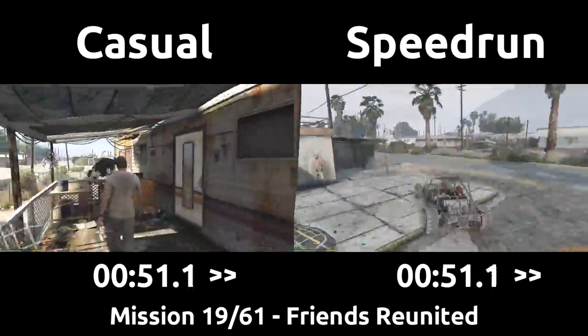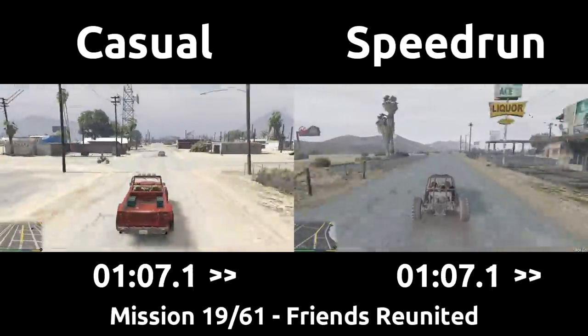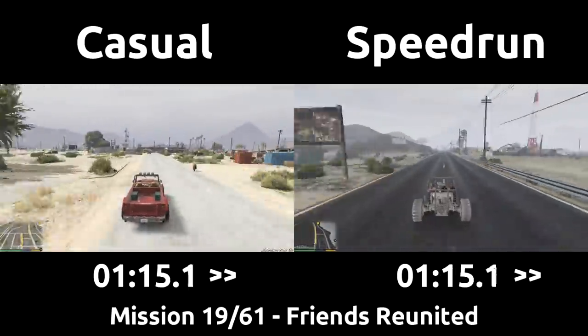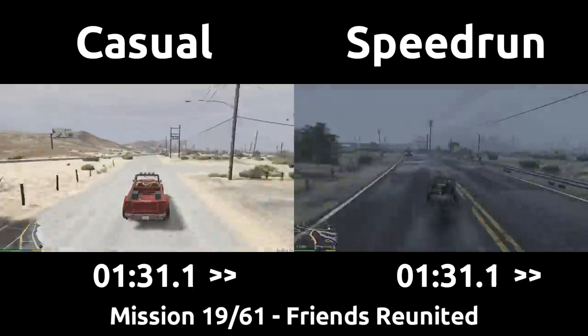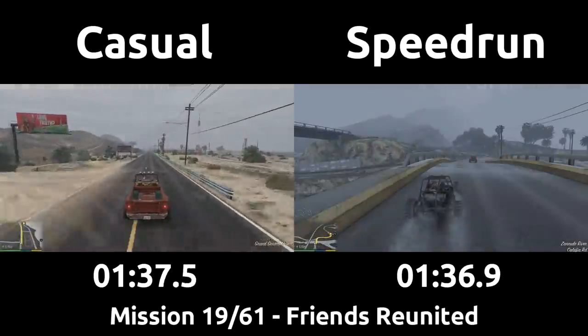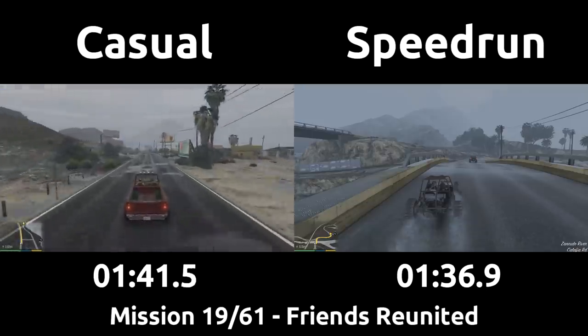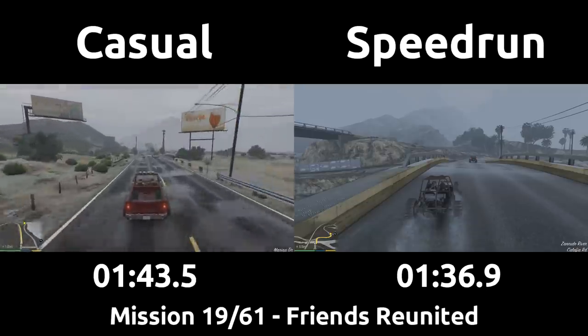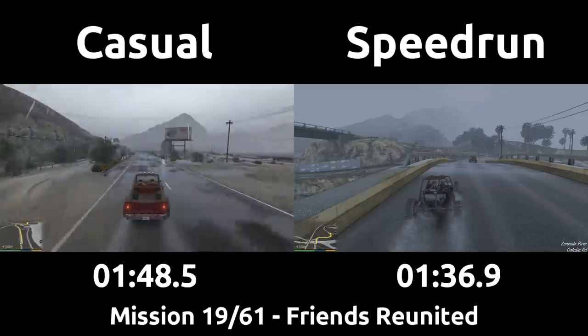Both players head back to Trevor's house now, with the speedrun taking a slightly better route off-road next to the lake, as well as small movements to get weighed into the car faster. We always start driving as soon as the character's animation to get into the car begins. The speedrun will continue to use the doom buggy as it's decently fast and will be off-roading a fair bit, so that makes up for any speed lost on the road. The casual gets into Trevor's truck as expected by the game, then both head over to the camp to clear it out again.